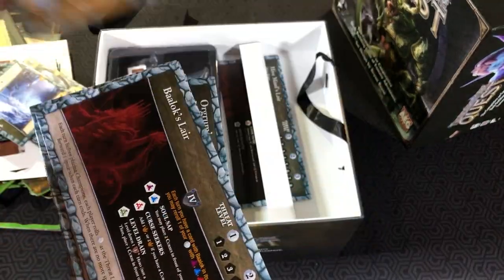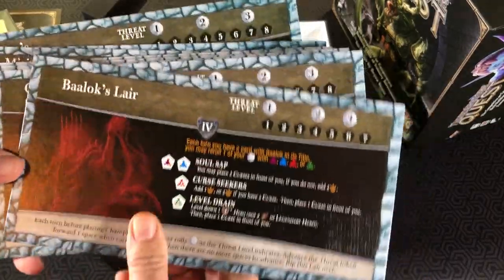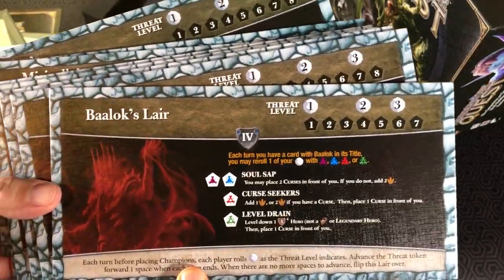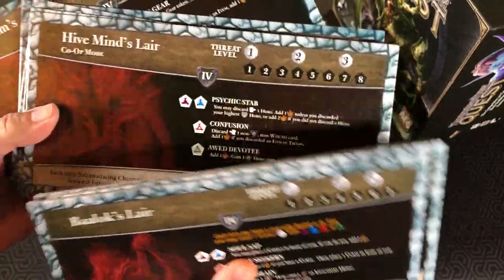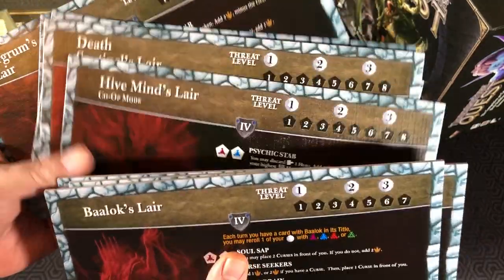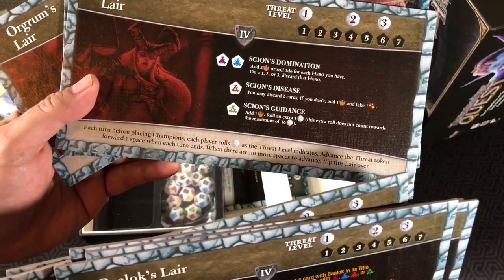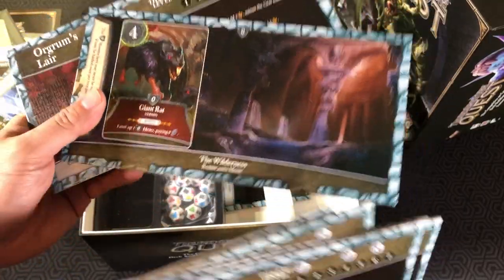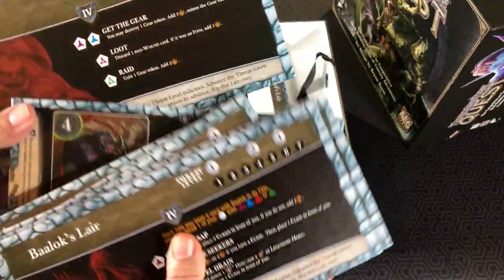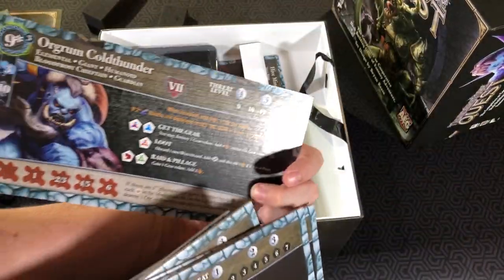Adlet Hunting Ground. And some big threats: Bullock's Lair, Guardian of the Sun's Lair, Smorga's Lair, Hive Minds for Co-op Mode, Death Sentinel's Lair, Marcella's Lair, the Wilderness for Barricades Mode, and Orgrim's Lair. All these are double-sided.